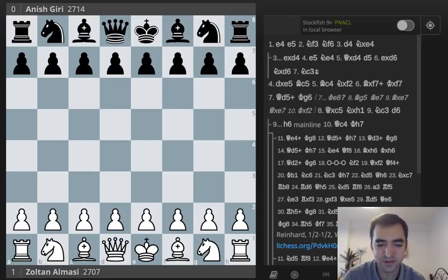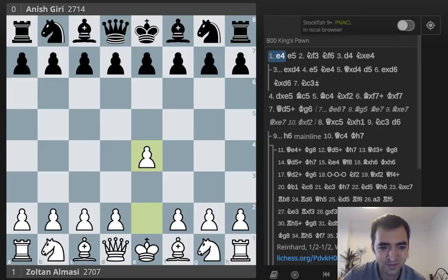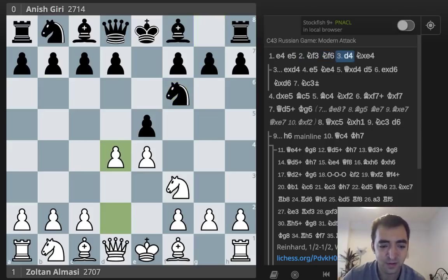Hey guys, I'm back for another instructive video. Anyone who religiously follows my videos and streams may have watched a stream I did yesterday where, I think it was the first game I played against the Petrov. I went into this line after E4, E5, Nf3, Nf6, and I played D4. Hopefully if there are any E4 players out there who don't know what to play against the Petrov, you can learn a thing or two from this.